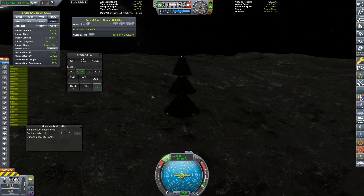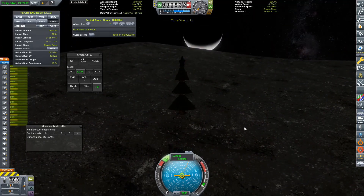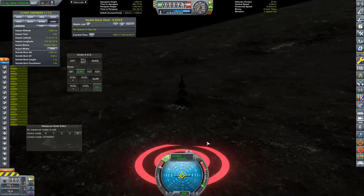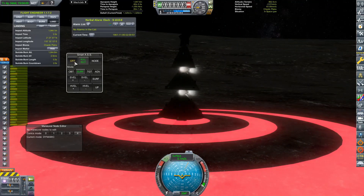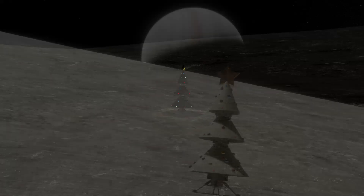Quick saves and quick loads are amazing. We've actually come down at quite a nice spot with Jupiter just peeking over the horizon, and this is really the last stage of the Christmas tree's flight. We have touched down on the surface of Europa — we have delivered our Christmas tree to Santa Claus on Europa. I hope he enjoys it.